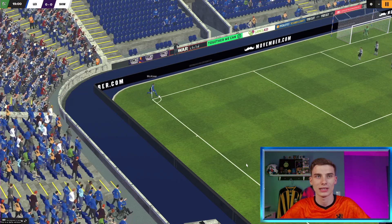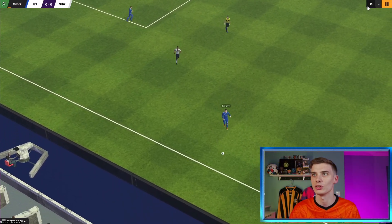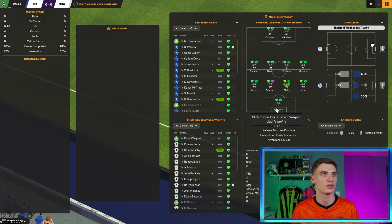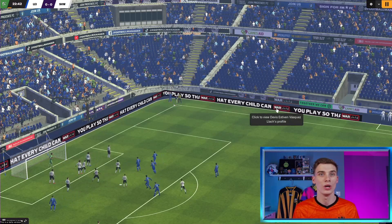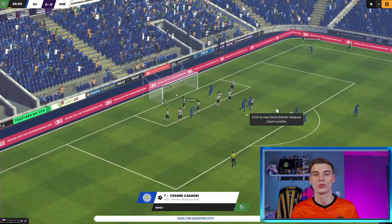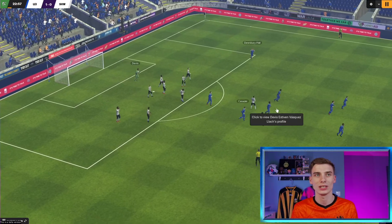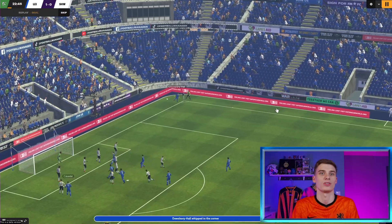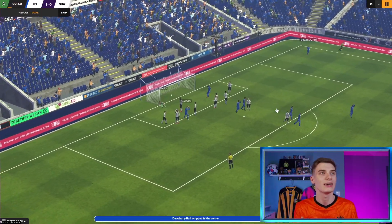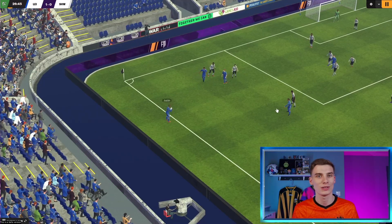McAteer plays it in, we get a header, but it gets cleared away and comes out on the edge of the box. Switching to key highlights now to catch the goals and major moments. And we have one — Doosbury Hall plays it in, players attack the far post, and it's Cassiday who rises and heads into the back of the net! The Italian wonder kid from Chelsea on loan at Leicester gets the headed goal. Our first goal of FM24 is from a corner with the new revamped corner system.